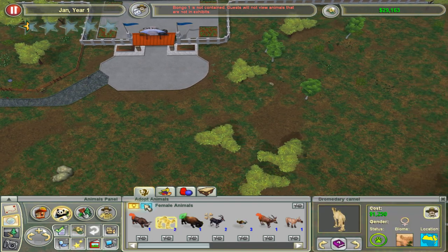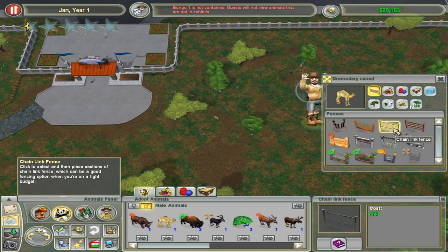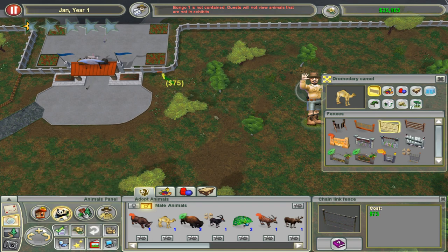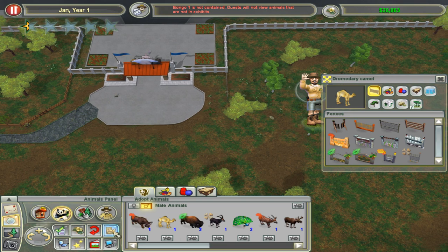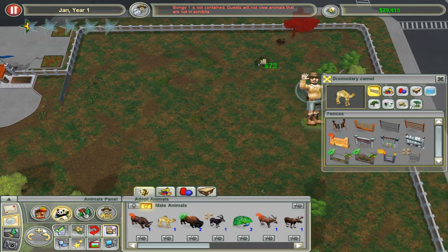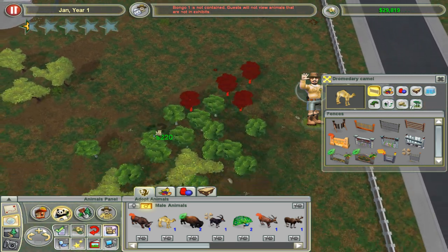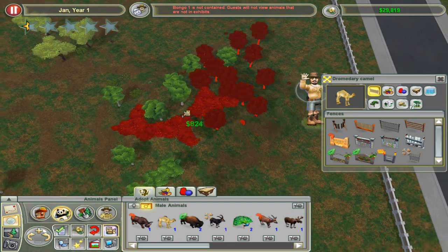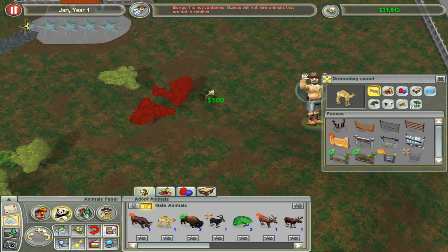Yeah, we are going to have a desert enclosure because it's a little bit easier, and we are going to make it symmetrical. We are going to actually get so much money from selling these trees — 300, 200, 300. We can actually make a lot of money because there's a ton of trees, and we're going to need another temperate biome exhibit.